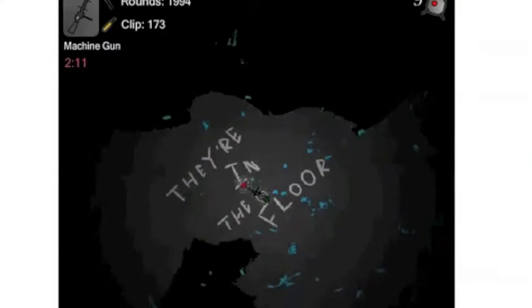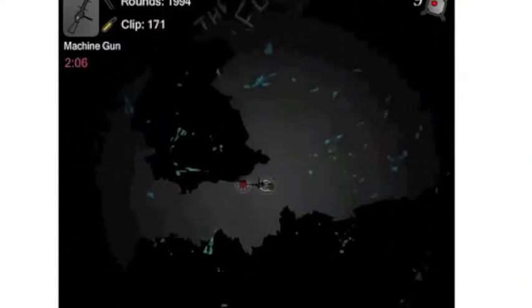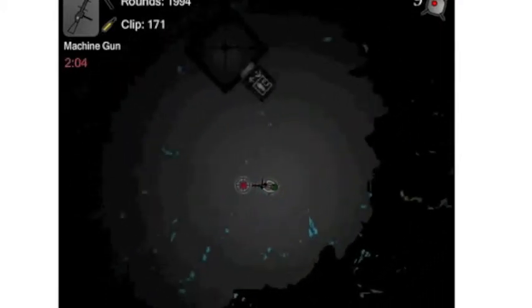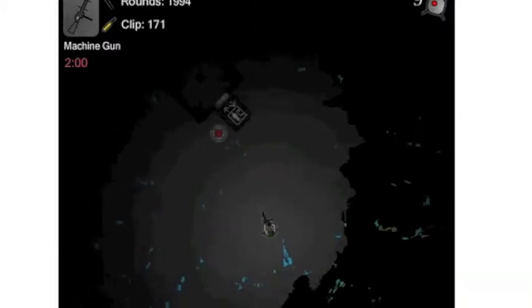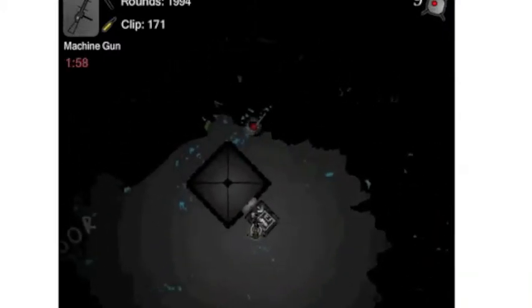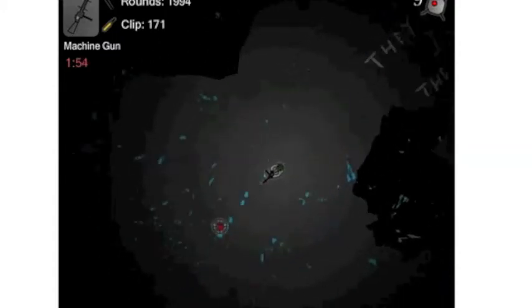They're in the floor! I'll do one thing, because I'm right-handed — I'm using my right hand to move. I'll use the A, W, S, D keys to move around instead. Okay, that might be better. Let's continue our little walk.